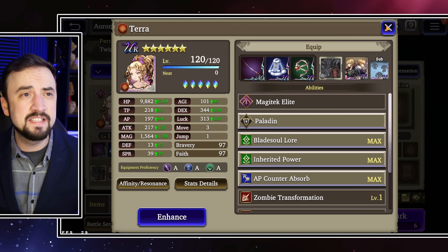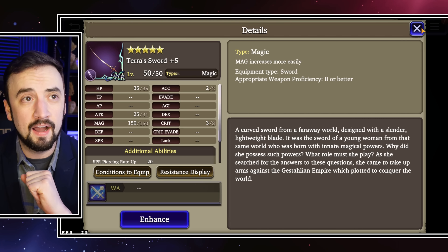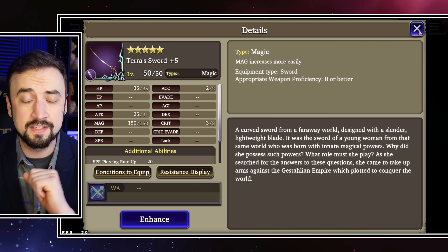Now it's time to talk about Swords. Particularly, we're going to compare her Sword — which is a high Magic stat with Spirit Piercing on it — to the Flame Tongue. I've seen Flame Tongue floated around a lot as a good option for Terra. When I first saw it, I thought that was garbage because the Magic stat on it is so low. But it's actually not garbage — it's actually pretty good. Let's go look at it.